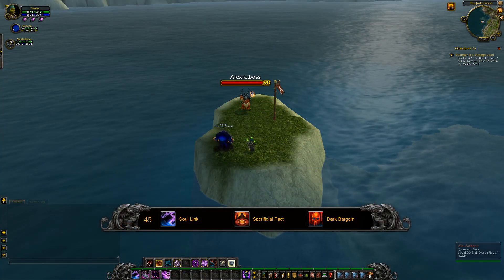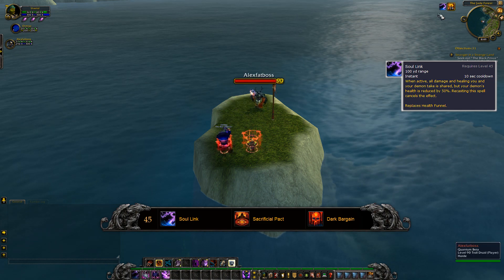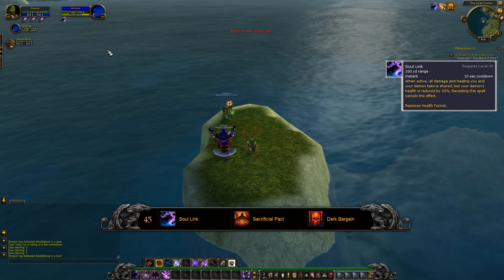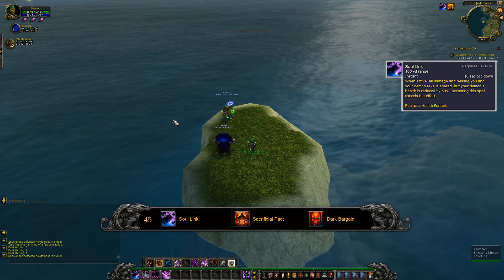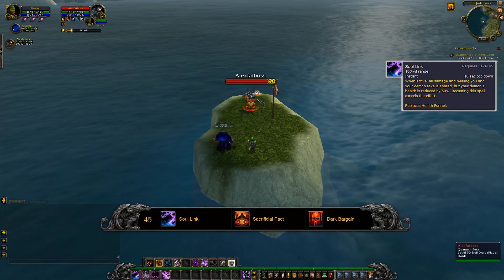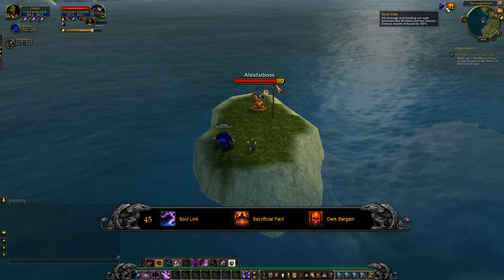Now we're moving on to the third tier, which is all about defensive cooldowns. Soul Link has been completely changed. When active, all of the damage and healing you receive is shared between yourself and your demon — this includes healing. So if a healer heals you for 30k, you'll only receive 15k and your pet receives the rest. It's a bit risky for PvE; I'd rather have the full healing, and in some specs it's completely useless anyway.